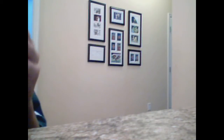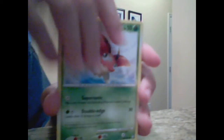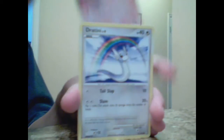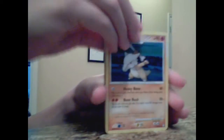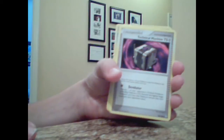Now I'll open the other pack. I already have the Cradily. We have a Ladybug, a Hitmonton, a Misdrevious, a Numel, a Dratini — I like that one — a Reverse Hollow Matang, and for my rare, a Deoxys Speed Form. Also, a Marowak, Pillow Swine, and a Technical Machine.